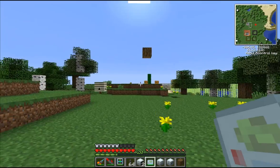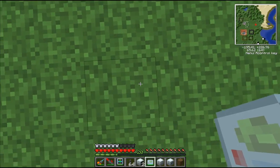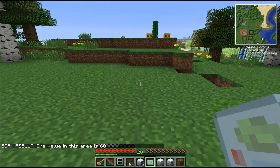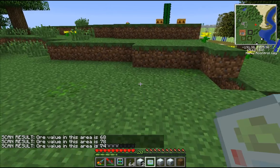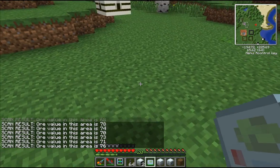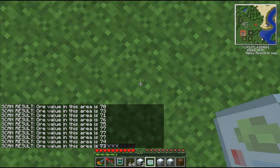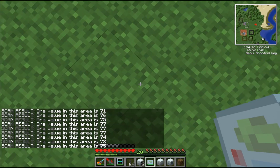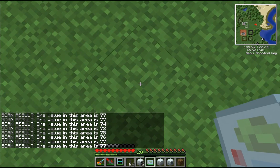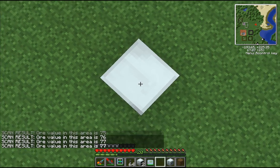The OV scanner scans a 9x9 section directly below you, and it gives you a number — the ore value in this area. As you can see, the ore value is 68, 78, 74, 70 — obviously the higher the number, the more resources that are directly below you. So that was 78 over there, 74, 75, 76 — I'll say 77. What I'll do is take the miner and place it right where I was at.